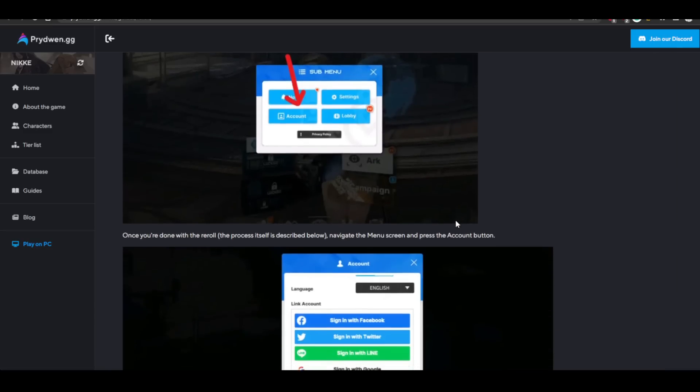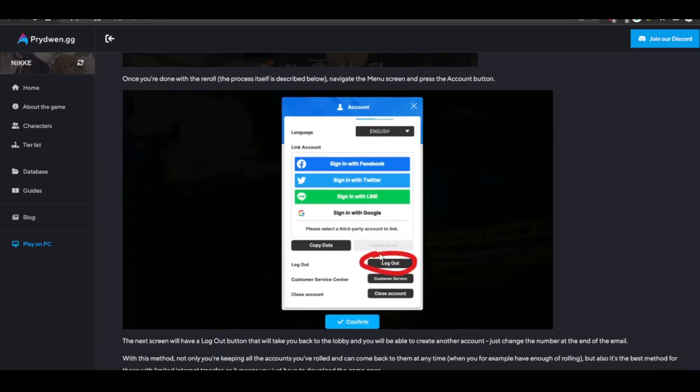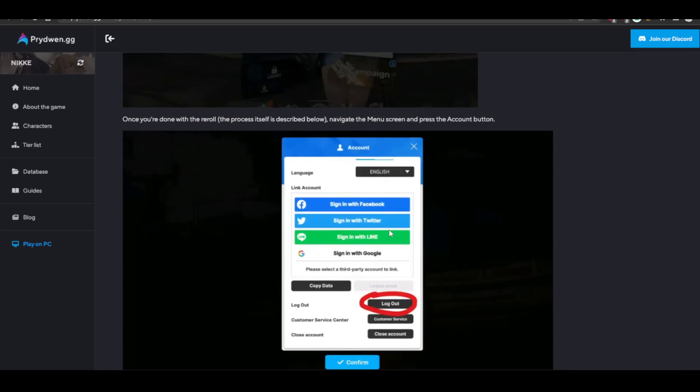However, after you are done with your burners and find an account you're satisfied with, I strongly suggest that instead of just logging out, you confirm the account by signing in with Google or any social media you want to link it to. Sometimes with burner accounts you forget — was this plus 69 or plus 420? So it's best to link the account you're happy with to a Google account that's separate from your burner Gmail, or log in with Twitter or Facebook.